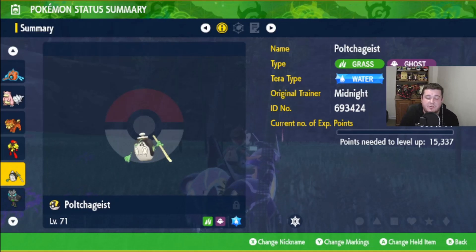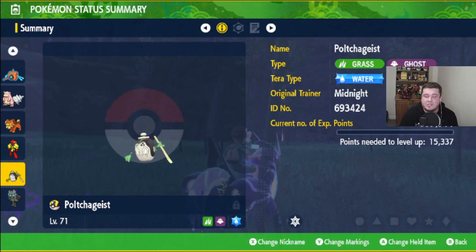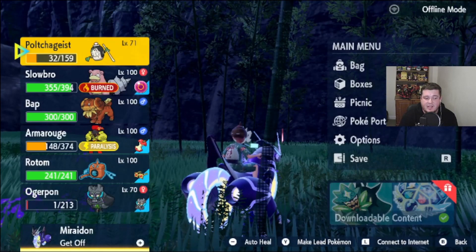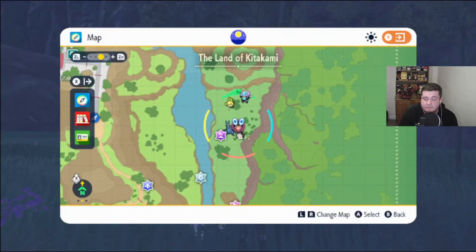Hello my wolf pack and welcome to a support guide where I'm going to show you how to evolve Pulture. So I have just caught one — there is another video if you want to see exactly where you find it. But essentially it is in this region of the Kisigami area, the Kisigami region.